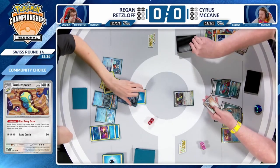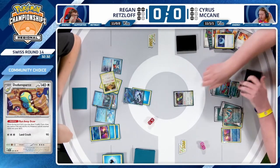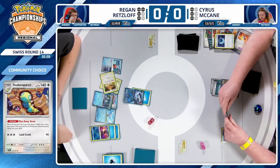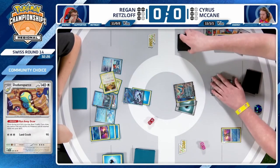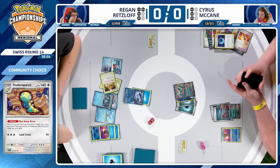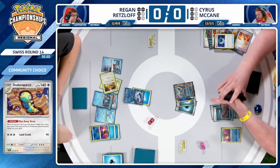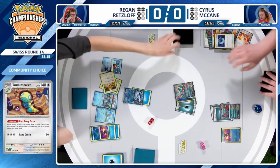Cyrus does have Ultra Ball in hand. He'll use Runaway Draw first, drawing three cards, and then shuffling the Dunsparce back into the deck. It's really cool the way that ability works from the active position — you get to see what cards you draw first before you have to shuffle in. So you see what you draw before you even have to choose what to promote.